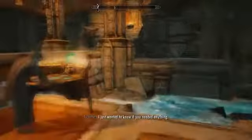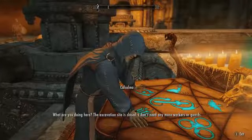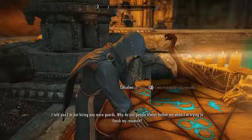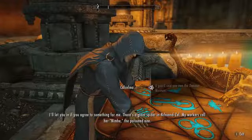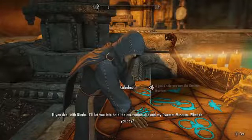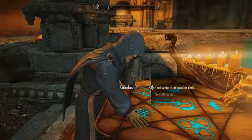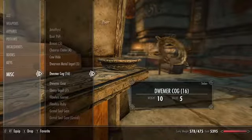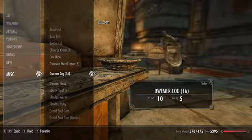Secondly, you can assassinate all the guards in the room to more easily loot the ten Cogs — not necessary, but fun. The third option is to obtain permission from an elf named Calcelmo. Enter the museum and go left; if you're level 15 he may have already invited you. Calcelmo is usually found at the enchanting altar. Talk to him about his museum and he'll give you a quest to get proper permission. If you've already looted the museum, you can also get the required Cogs from other Dwemer ruins.